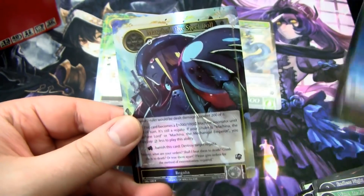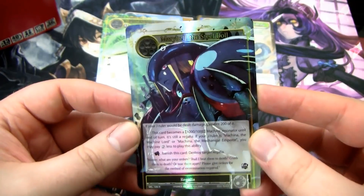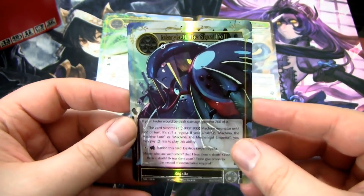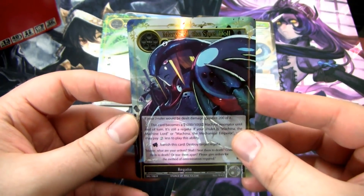We have a Water Magic Stone, and then a foil Regalia — this is Marybelle, the Steel Doll. Pretty good Regalia. There's a lot of Regalia in the set, and a lot of it is pretty good. We want to get Death Scythe basically — that's a fantastic one that has not been banned yet.